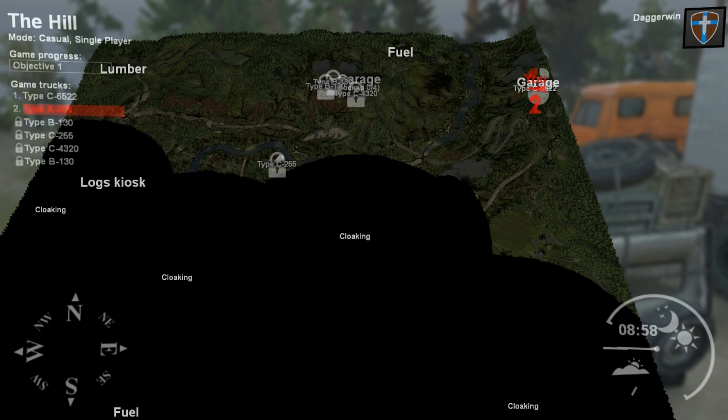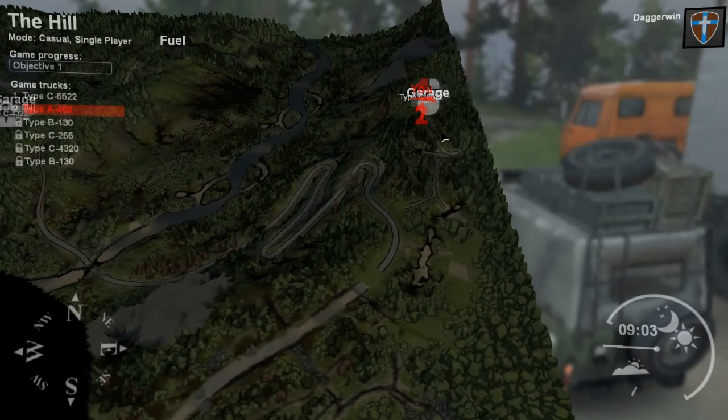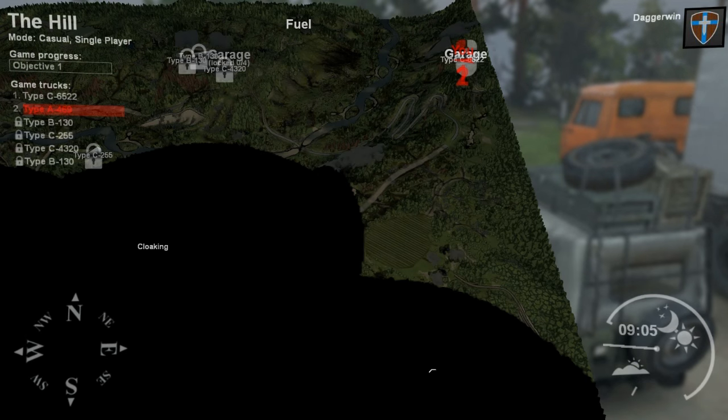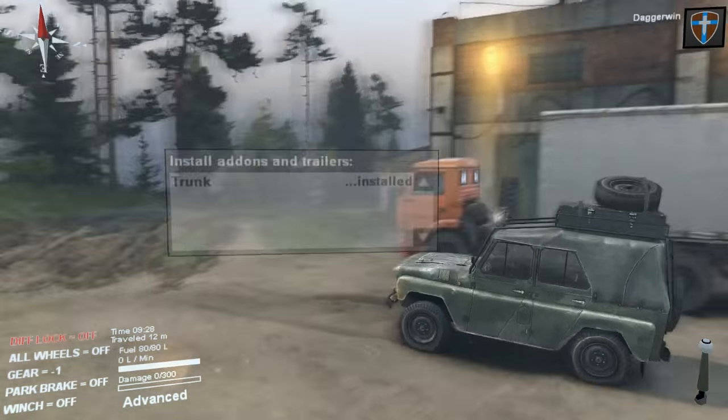Really today all we're going to be doing is decloaking. I don't think we'll be getting any lumber or anything. We will just do a bit of exploration work and go from there. So what we want to do is head down here, turn left, go down this road, and we'll get to the first cloaking point there. So let's not sit around any longer, let's get going.